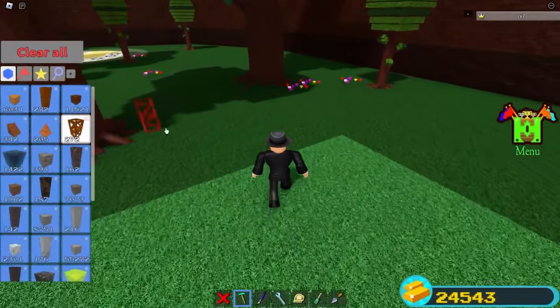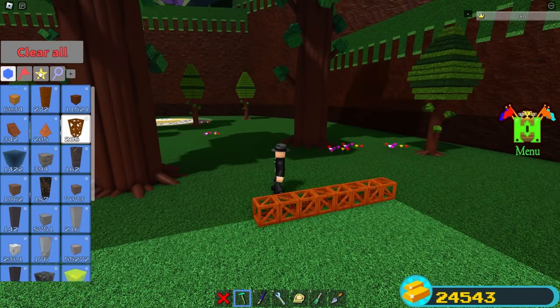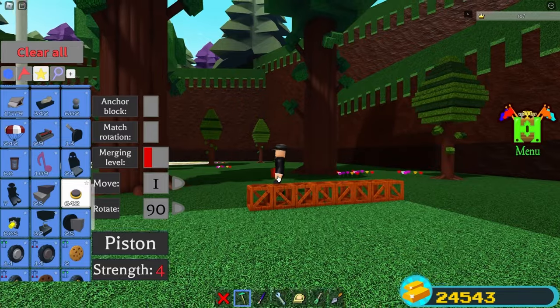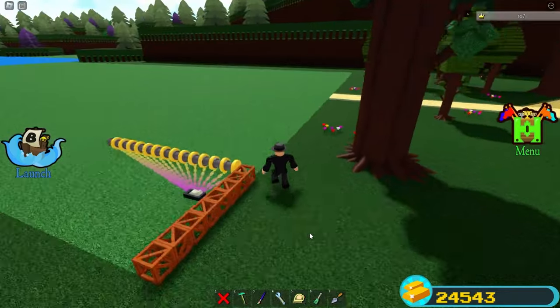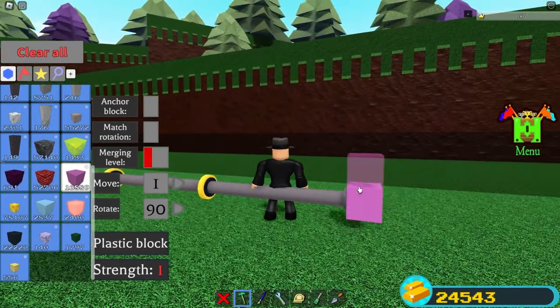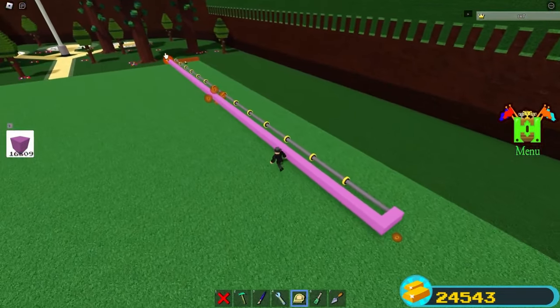The first step is to place four trusses after this dark green area. Get yourself 14 pistons and make sure Anchor Block is off — yes, 14. Then place yourself a switch and activate them all. Put any type of block over here, actually three of them, and scale the last one to the start of the building area.